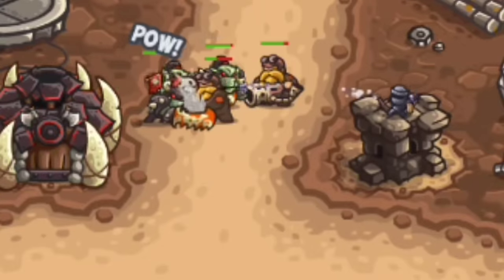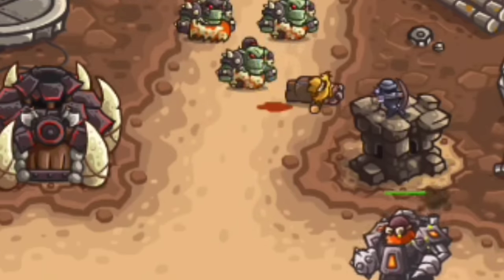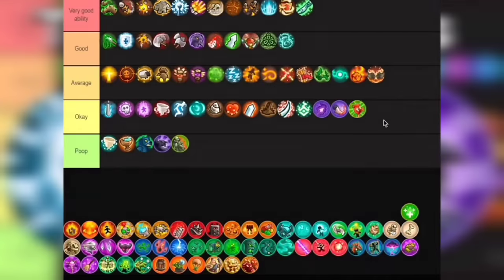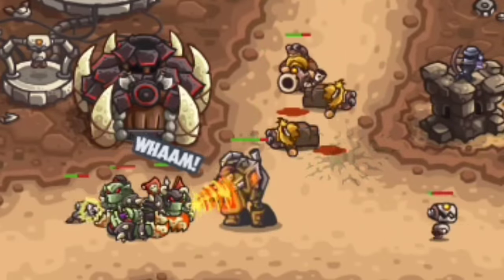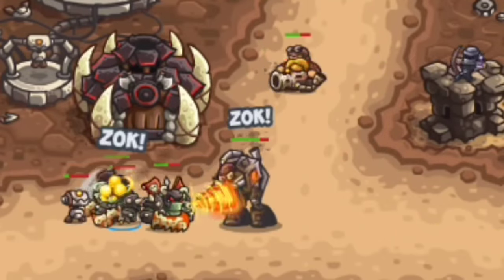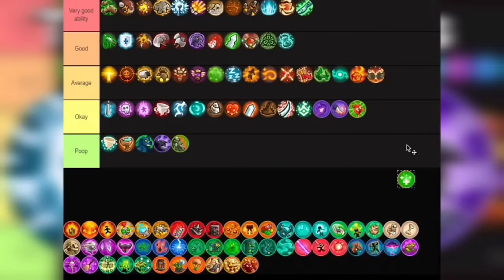Next up is Captain Promotion. The thing with this is that you get one beefy guy while the other two are just mediocre. I kinda wish this buffed them all, but I guess that defeats the purpose of getting a captain. It's okay and it's going in Okay tier. Next, probably the best ability the orcs can offer: Seal of Blood. If you buy this, your orcs can sustain way more than they originally could. Even in combat they can heal themselves by 10 when maxed out. Though still not the best especially if they fight hard-hitting enemies, it's decent enough for it to land in Average tier.